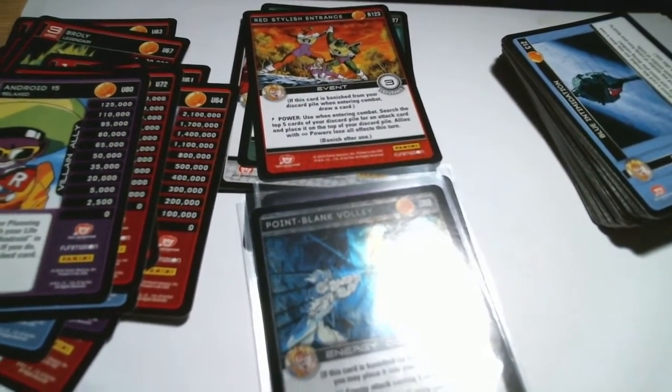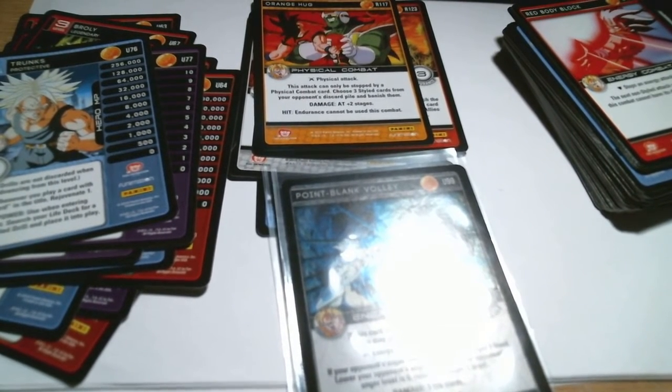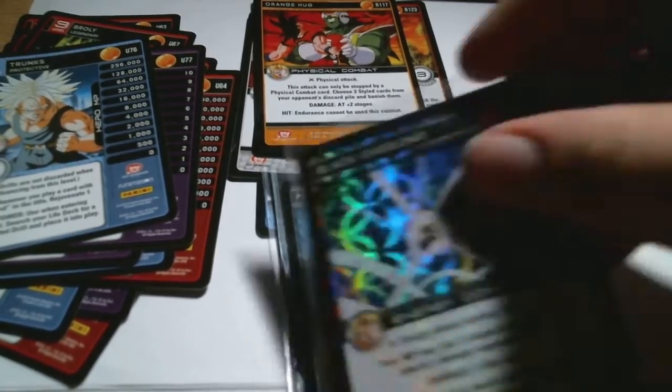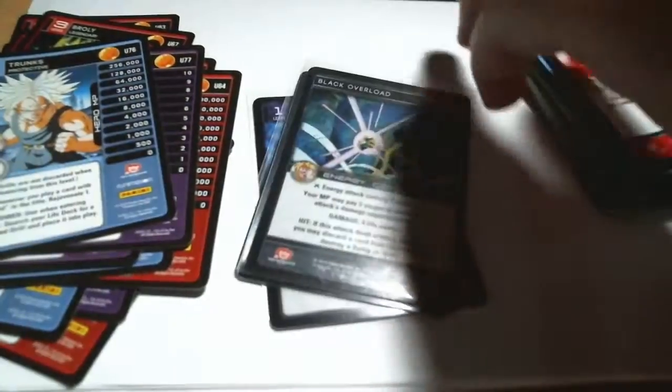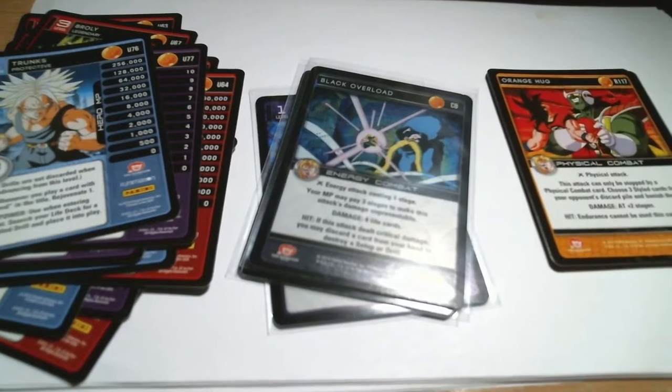Red Double Blast, Icarus, Point Blank Volley, Trunks — oh, we got another shiny! Orange Hug, rare is Black Overload, Blue Android Headbutt, Saiyan Targeting, Saiyan Sword Dodge, Blue Flying Kick, Red Lasers, and Red Body Block. Let's slap a little penny sleeve onto this one. I'm going to remove the commons and uncommons out of the way. That's all that matters right there.